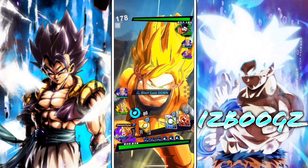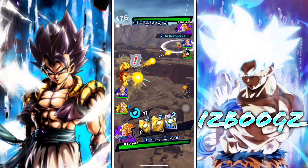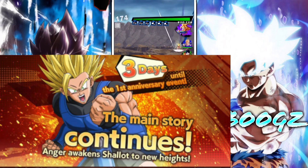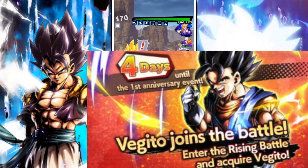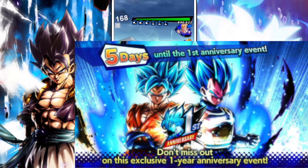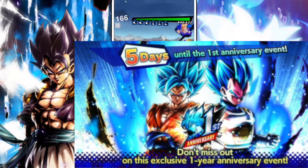But before we get into it: in three days we're gonna get Super Saiyan 2 Charlotte. Then in four days we get the free unit, which is gonna be Base Vegito. And then in five days we get Super Saiyan Blue Goku, Super Saiyan Blue Vegeta, as well as Super Saiyan Vegito.